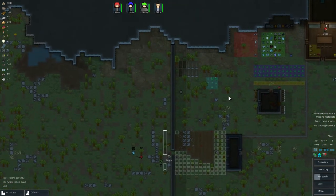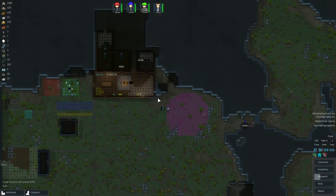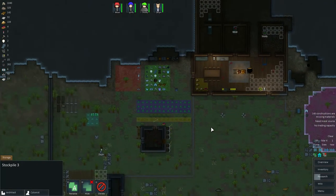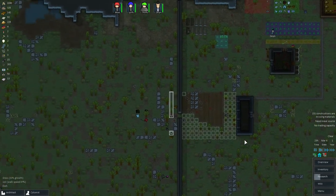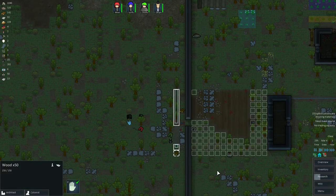Welcome back everyone, time for some more Rimworld. Let's see what was happening when we last left our colony. We just put down this trade beacon, so that's good. We got two windmills going, that's good. We're starting to build this wall back here, which should make our defenses a little bit more solid. Looks like there's an armor vest - gotta get that on somebody.